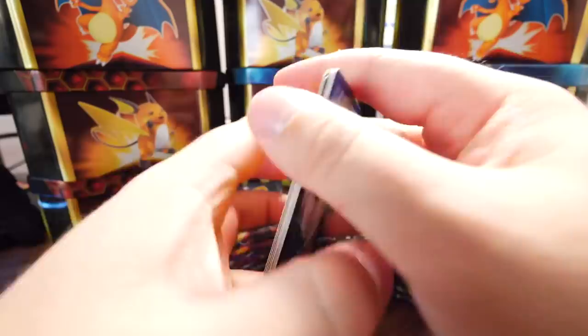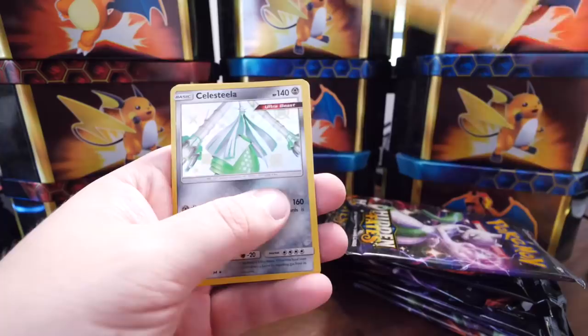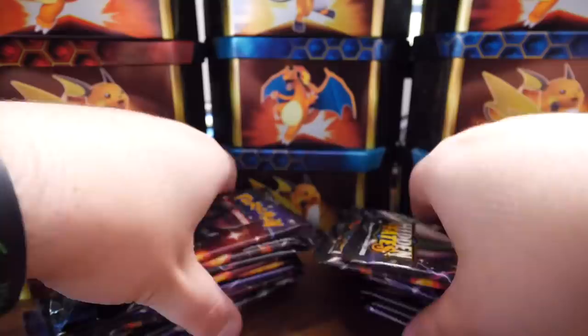There we go. We got Farfetch'd, Graveler, Chansey, Jigglypuff, Ekans, Koffing, Cubone, Geodude, Celesteela, and Rare Weezing. I can't remember if I have this one or not, but not complaining — I'll take it.